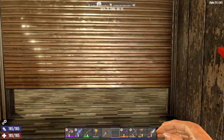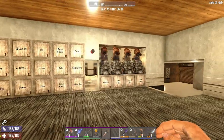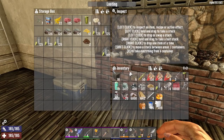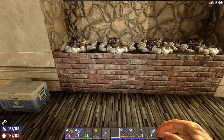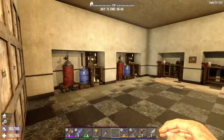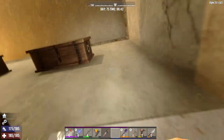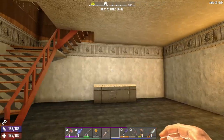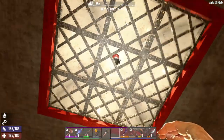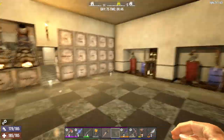It looks like this is unlocked, thankfully. In here we have someone else's basement. They have their kitchen here. These are all storage boxes that they painted — made it look very nice. Forges. Cement mixers. Lots of storage and lots of crafting things. And upstairs — I guess I'll show their upstairs while I'm here. Lovely stairs, a lovely painting, and their garage. It brings in some nice light there.